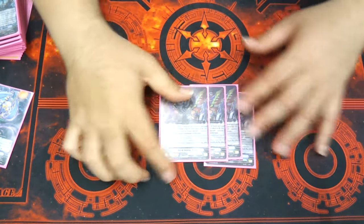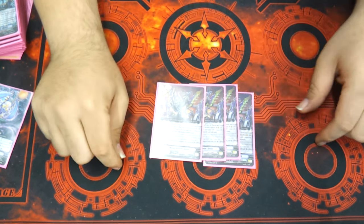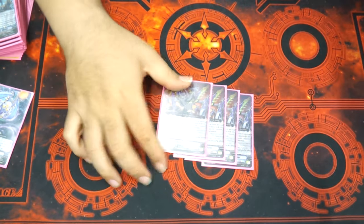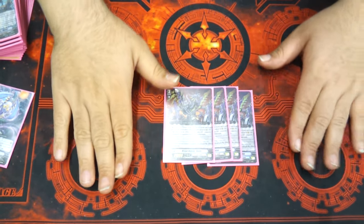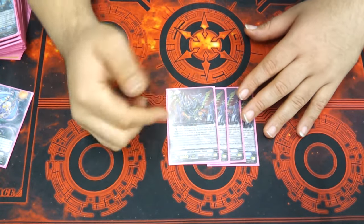So what Chaos does is on ride, counter-blast two, discard two, lock two units. So that means when I ride, I can actually stride over and make a really scary vanguard, because I have on-hit vanguards that actually do a lot. So you're already locking down two columns and deleting their vanguard when you're striding.